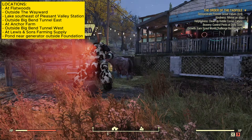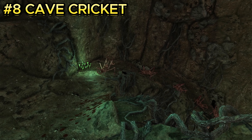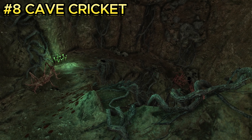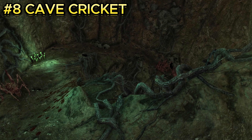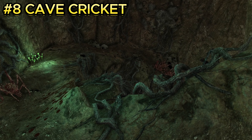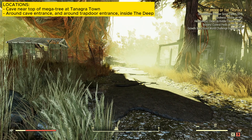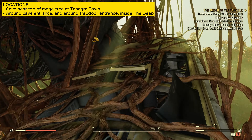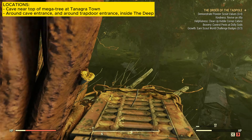Enemy number eight is the cave cricket. Attack these one at a time unless you're confident, because if they bunch up and attack you together, you're probably going to die. They are located at Tanagra Town. Once you spawn in, there will be a giant tree that's a little jumbled up with junk, and you'll be able to walk on top of this tree.